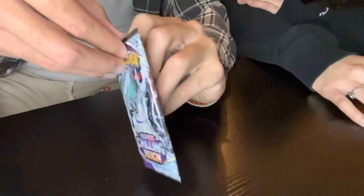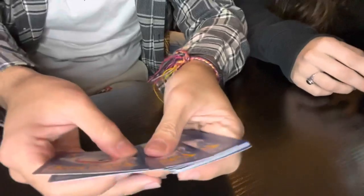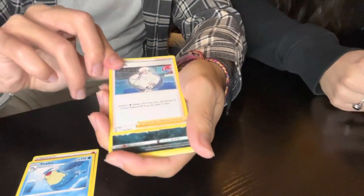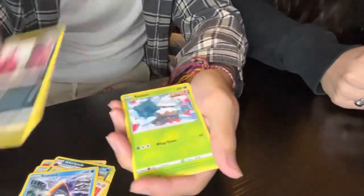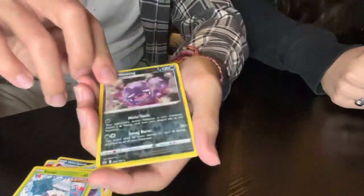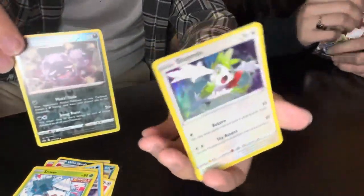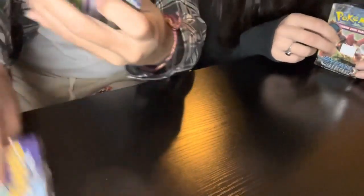Okay so I'm Chilling Reign. All right. One, two, three, four. Fire energy, Salazzle, Meloetta, Rillidred, Scorbunny, Eevee, Snorunt, Rillidred, Swablu, and Weezing. Reverse holo and a holographic Shaman — all right, I'll take it. I'll let you go again.